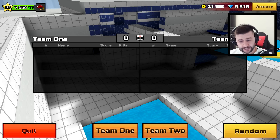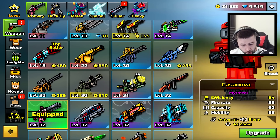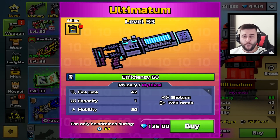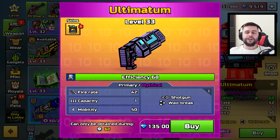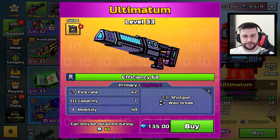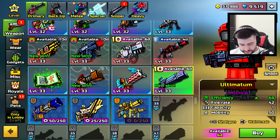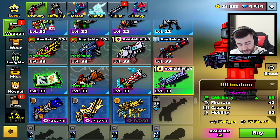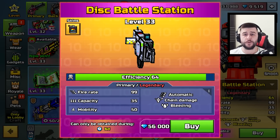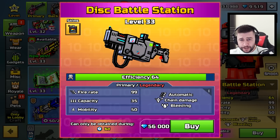I don't know if anybody got the Ultimatum. If you did, let me know. Click on Random Team. At this stage, go on Armory and then scroll down until you see Ultimatum. You can buy it for 135,000 gems. The way they fixed this is they added a one and a three before the 500. But it wasn't just that, because players were also able to purchase the Disc Battle Station — not sure if it was shown for 600 gems or 500 gems, but people could buy them.